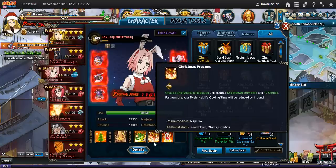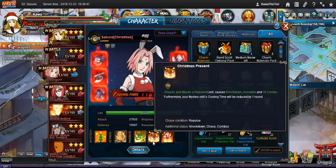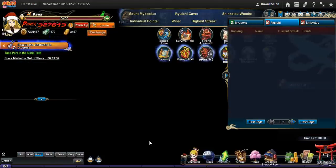It's interesting that her chase allows her to spam her mystery if you're able to pull it off. In the description it says immobile, but I'm 99% sure it's a chaos, not an immobile. I'm not sure about the 10 combo though — I don't remember it doing 10 combo. I could be wrong seeing that I haven't played this team yet.